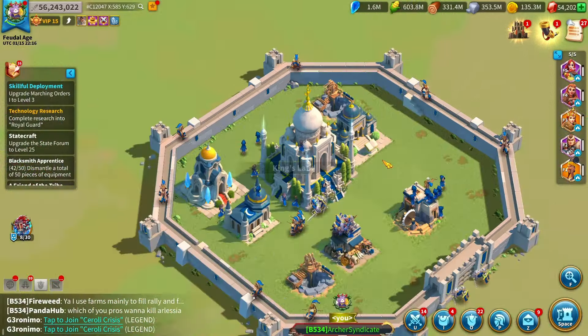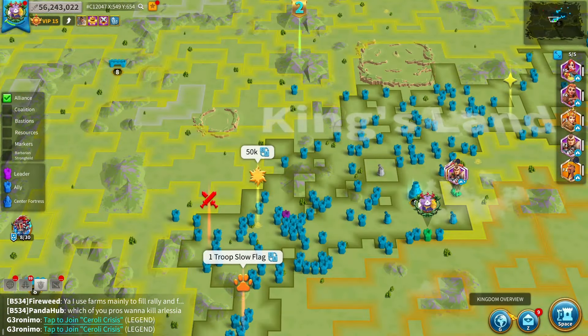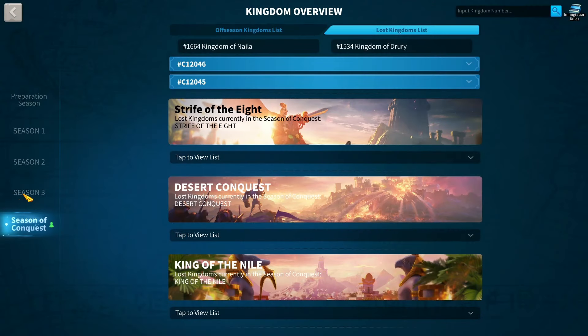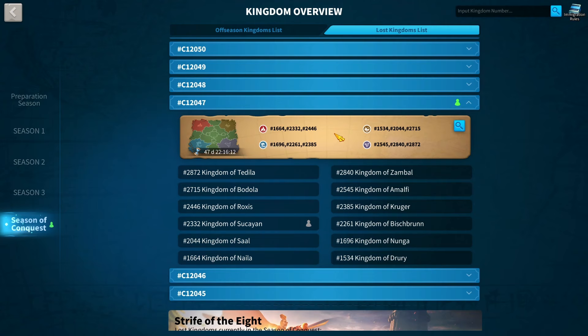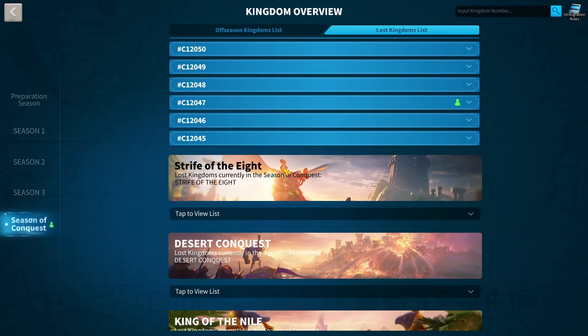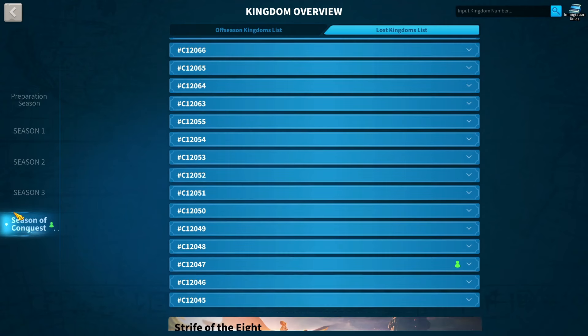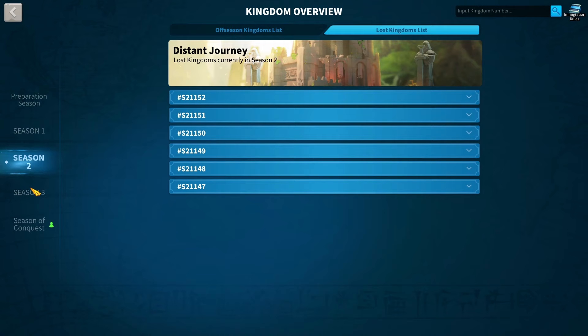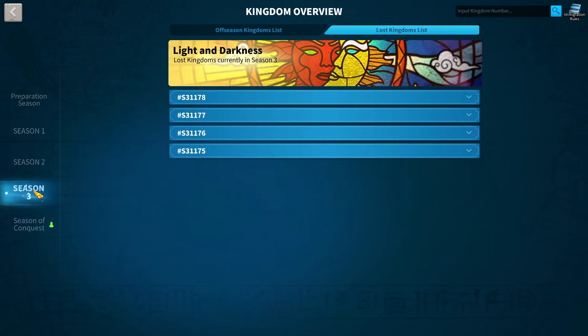Rise of Kingdoms is a game all about reaching the end game. Once you reach the end of Rise of Kingdoms, that's where the game really does begin. But there's something a lot of players do neglect, and that is the early game. Before you even get to Season of Conquest, which is the end of the game, you need to be through the preparation season, season 1, 2, and 3. In these seasons, your account is going to drastically change.